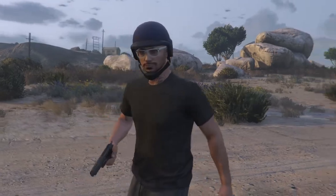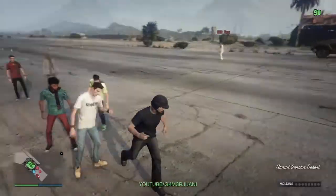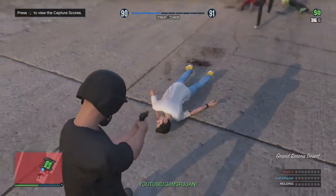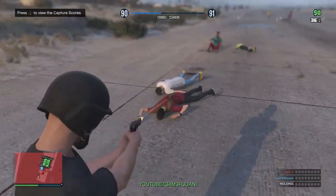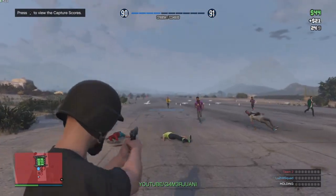So you'll spawn in and you'll see that there's loads of stuff and loads of people. All you have to do is just kill them with 25 RP. And then the cap will run out. So when it's run out, you restyle it obviously.